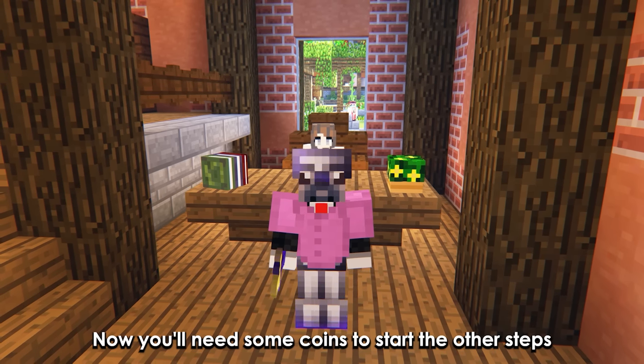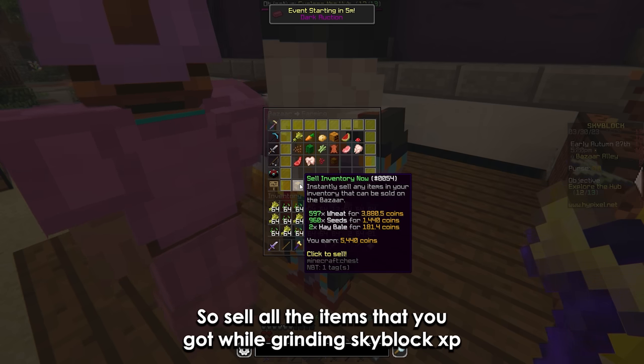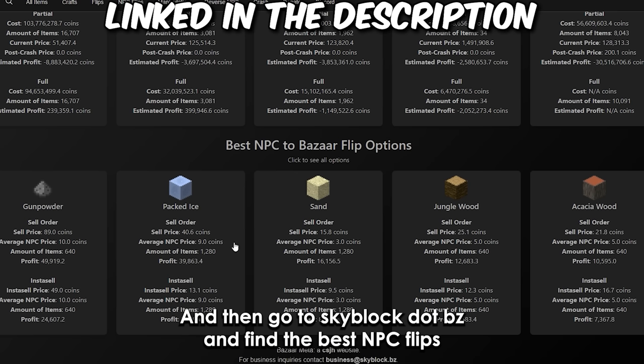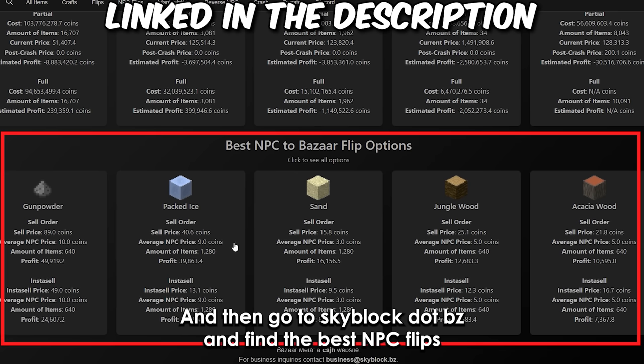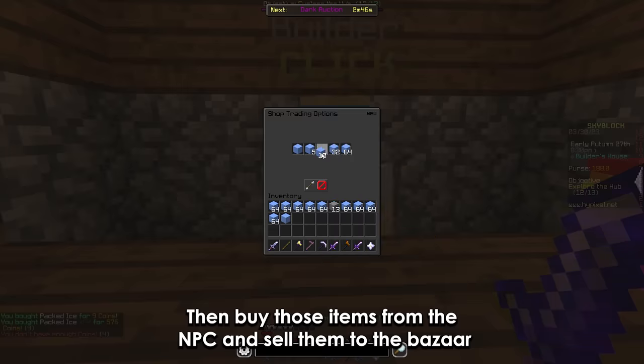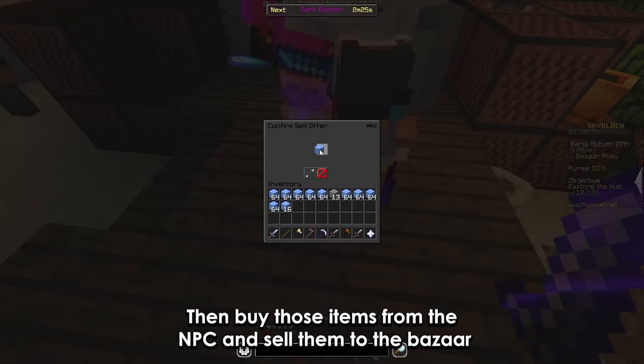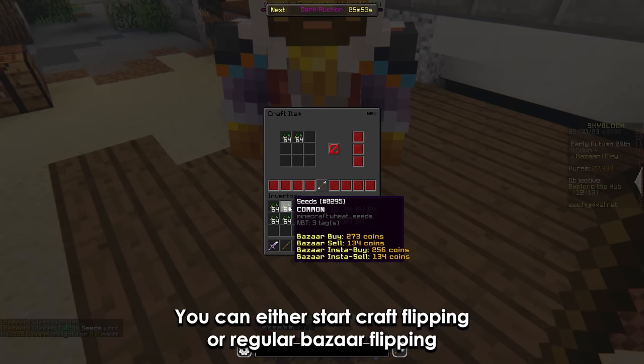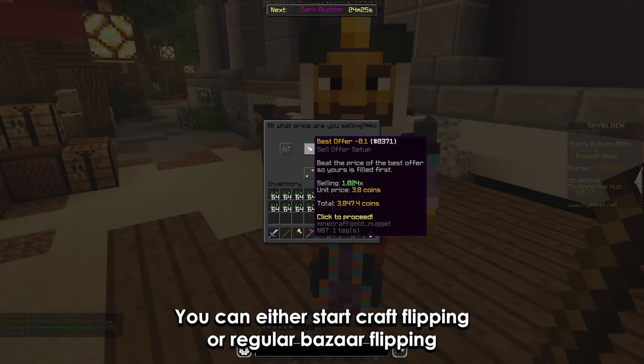Now you'll need some coins to start the other steps. Sell all the items that you got while grinding Skyblock XP, then go to skyblock.bz and find the best NPC flips. Buy those items from the NPC and sell them to the bazaar. Once you've made around 100k coins, you can either start craft flipping or regular bazaar flipping.